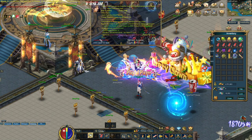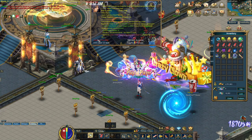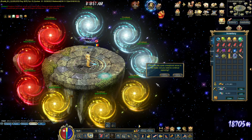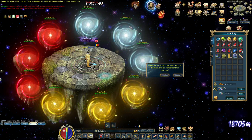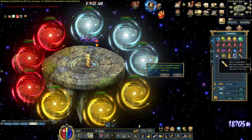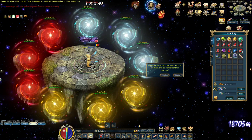First of all, you speak with Lion. If you're a first timer, you have to follow the quest and you'll reach this point, this map. Basically you have Maze 1, 2, 3, 4, 5, 6, and so on. With this Maze Pearl, you'll be able to reset or move to the next one.